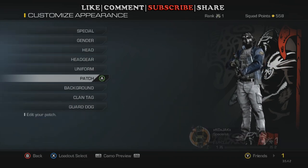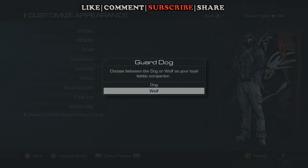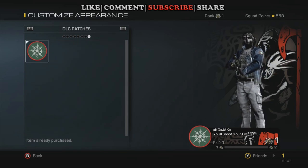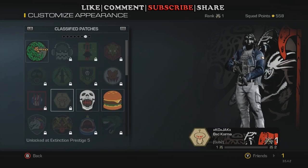We'll go down to patches to see if I've unlocked some more. I've also got the Guard Dog DLC — the wolf that's in the in-game store for $1.99. Going over to patches, going to the end here — the DLC patches is just the one you get for the holiday free DLC classified patches.